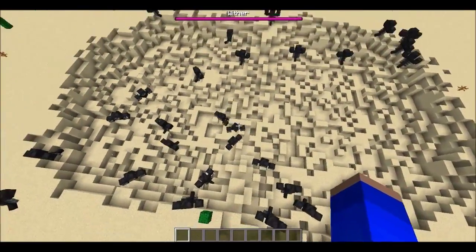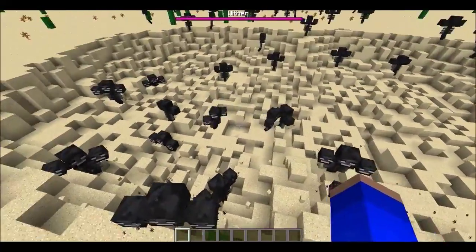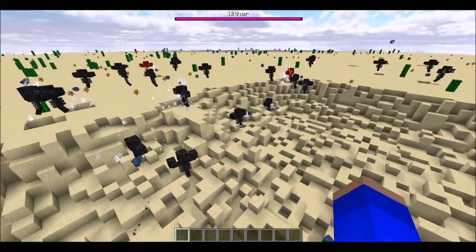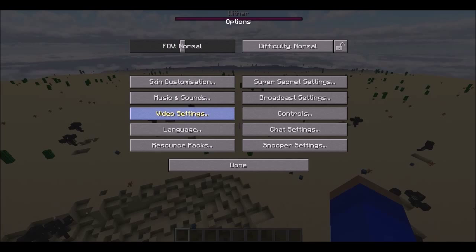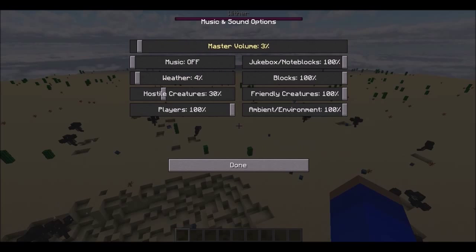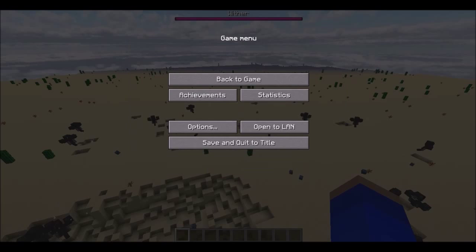Wow, that's a big crater. So the smallest area you can spawn a wither in is 8 by 24. I've got to turn my volume down. Yep, smallest volume: 8 by 24. See you guys next time.